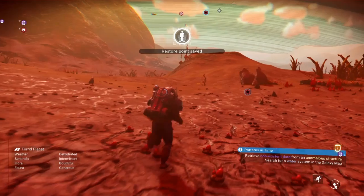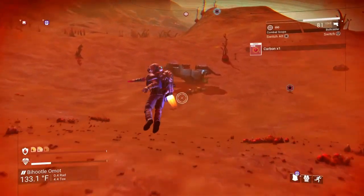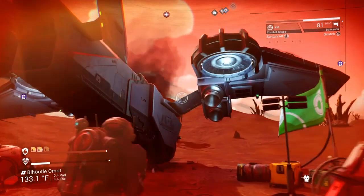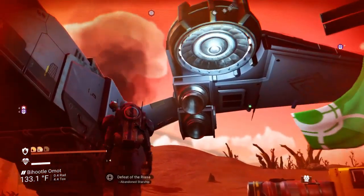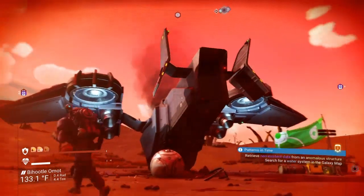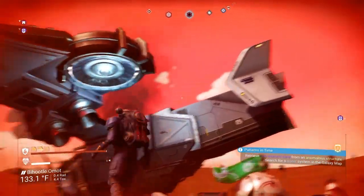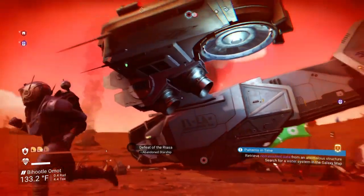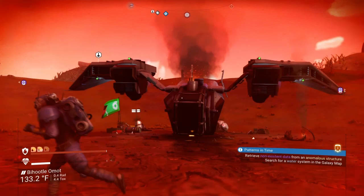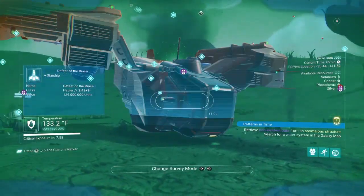Alright, let me show you what this thing looks like. Pretty sweet — twin engines and a turbine on each side, looks like we have some rear exhaust there, rear exhaust engine. Got some air intake valves in the front. Pretty sweet. S48 plus 8.